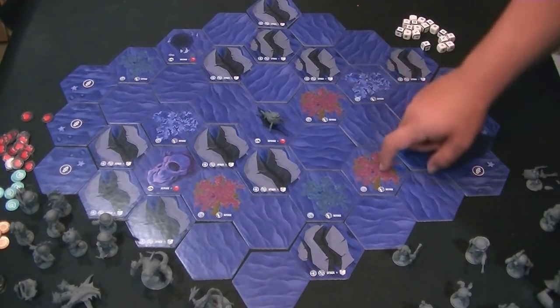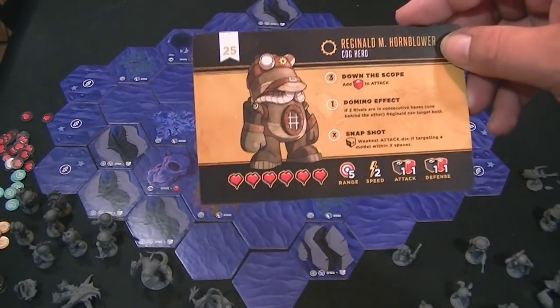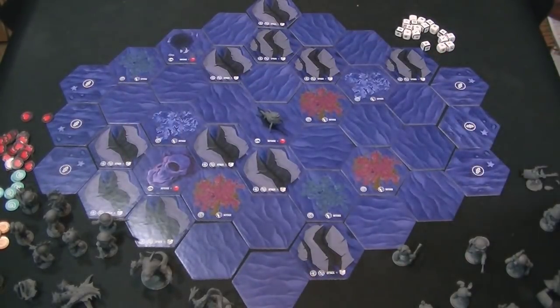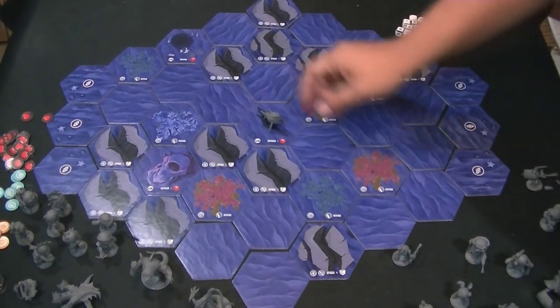These are coral locations. You probably can't see it, but it's considered rough terrain. If you're in that location, your lowest defense die is lowered by one. So for Reginald M. Hornblower, his lowest defense die is red — so his red would go down to a white if he's in that location. You might ask, why would I go on coral? If you're in coral, you can search the coral and try to find loot within it, which is a straightforward die roll after you choose to search.